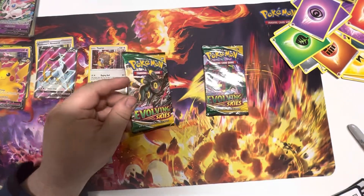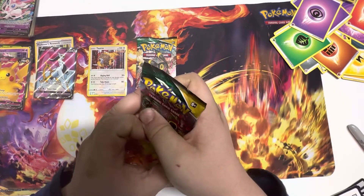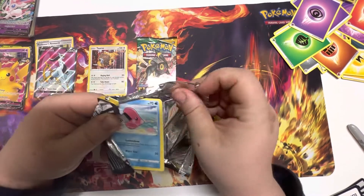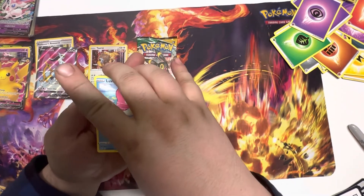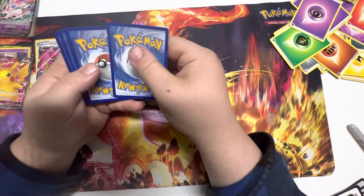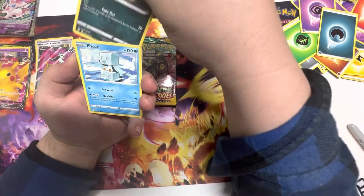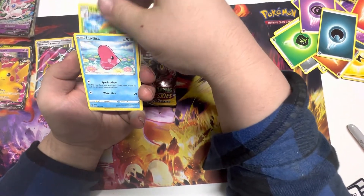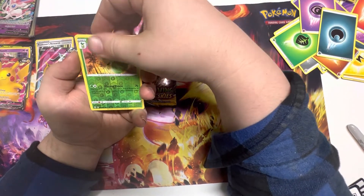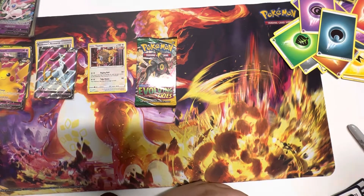Umbreon or Rayquaza — what should go first? Ray Ray's heads it is. Come on Ray Ray! That boy — can we get a Rayquaza V max? A Rayquaza V max alt art or even the V, honestly the V is really cool too. Leaf and Darkness. We got a Nuzleaf, an Escavalier, a Skiploom, a Seedot, a Slakoth, a Luvdisc, a Carvanha, a Lilligant, and a Milotic.